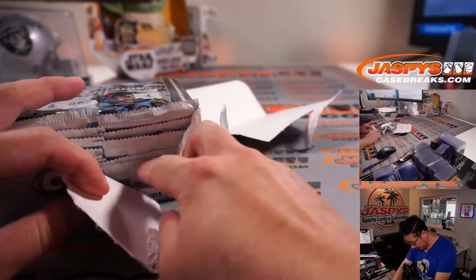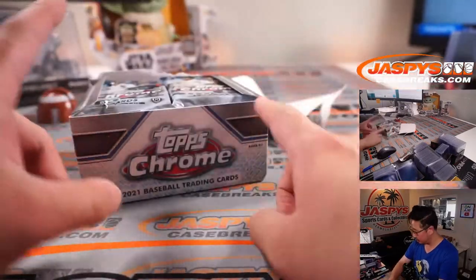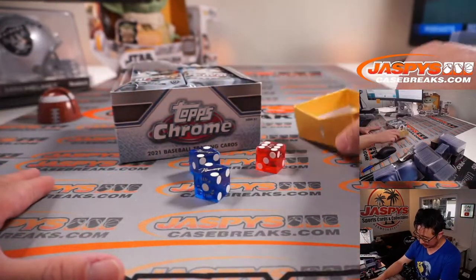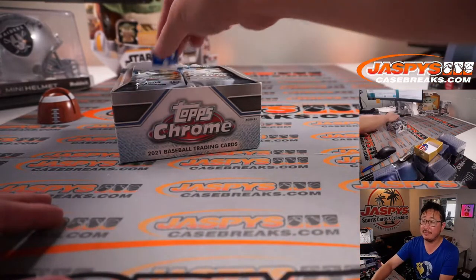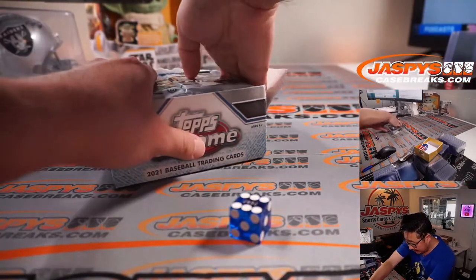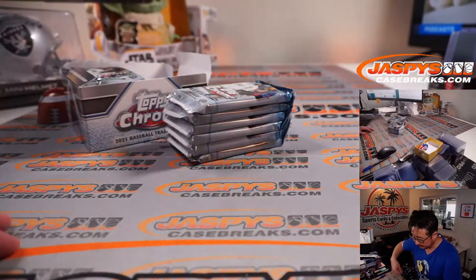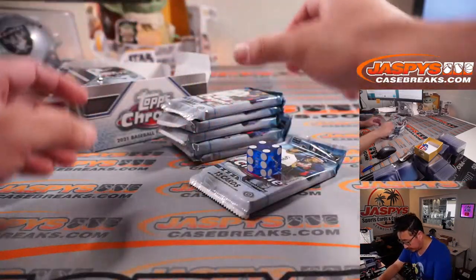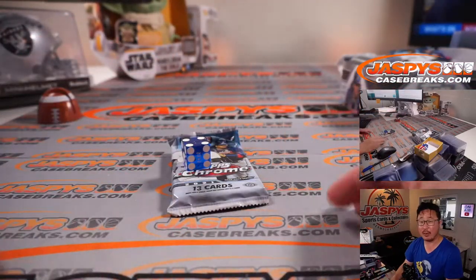There's actually six packs on each side. So we're going to do two different dice rolls here — one for the side and then for the pack. Let's select that nice Dodger blue die. One through three for the left side, four through six for the right side. Rolled a six — right side. Going from top to bottom, rolled pack four.